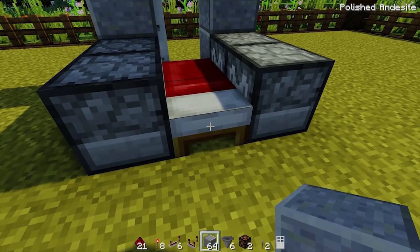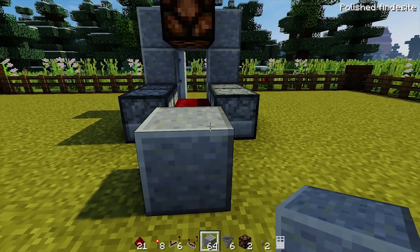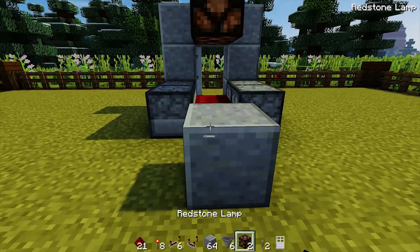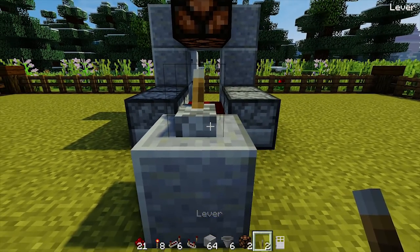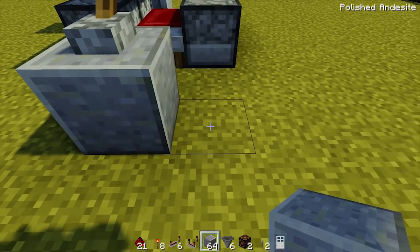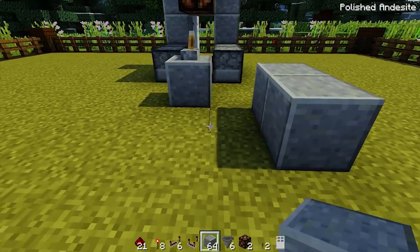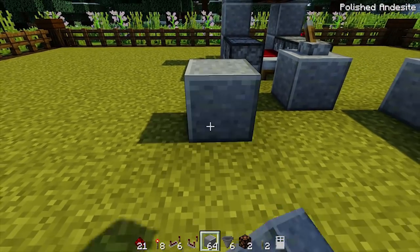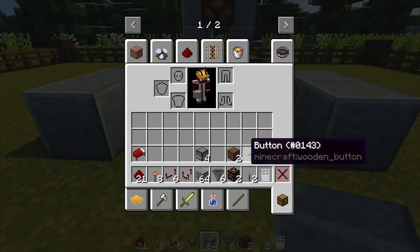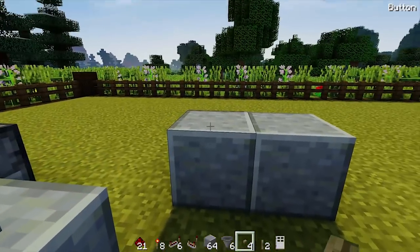One block from the bed, place a block - this is going to be where the heartbeat monitor is. Pop a lever on top of that. The other controls will be two blocks to the right and one back - place a block there and one more, same on the other side symmetrically. Then get your four buttons and place them on top of those four blocks.